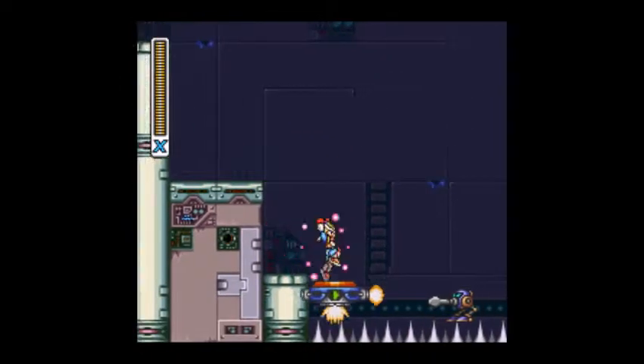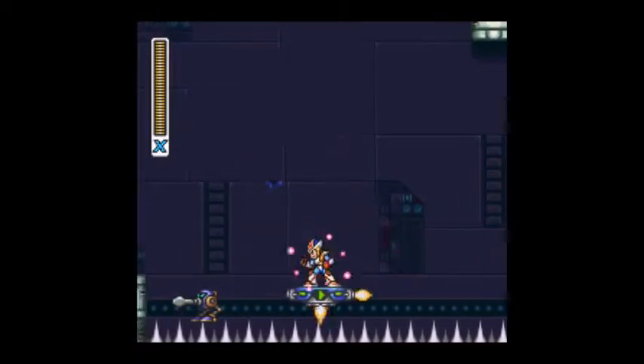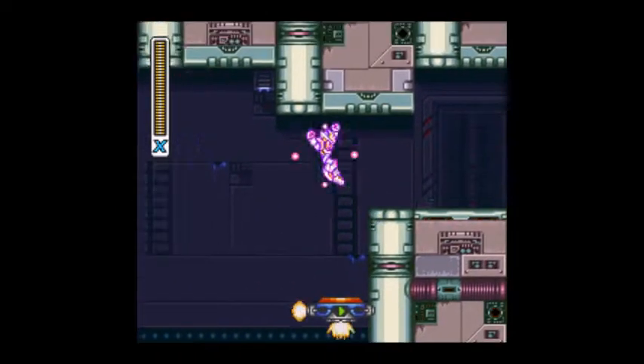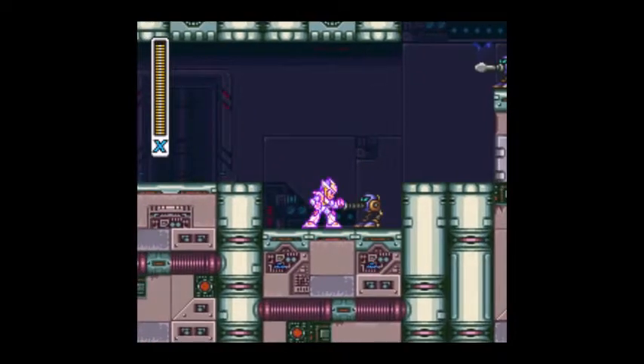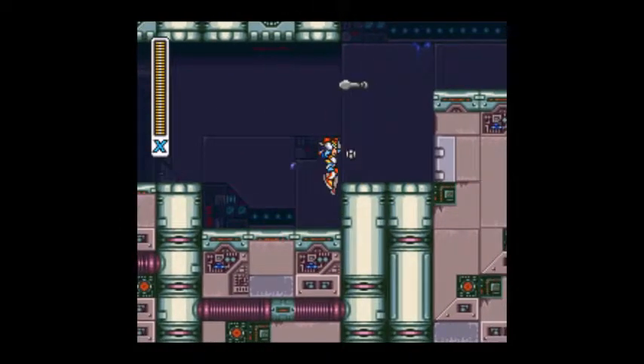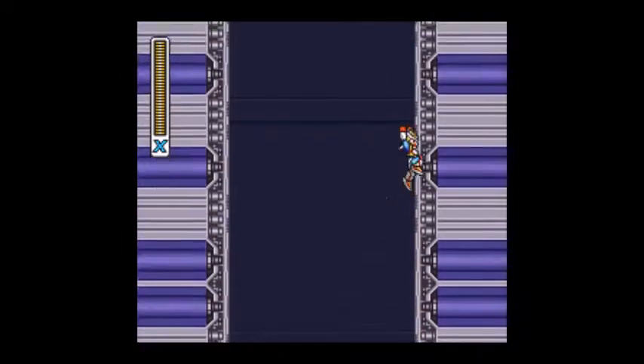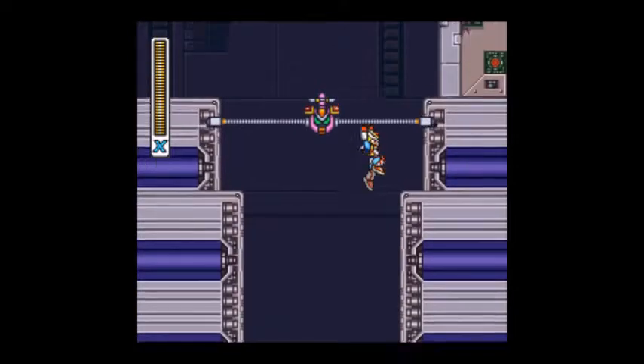Just dropping down here, go on this platform. It switches every time you jump on it, so be quick about that. And there's instant kill spikes now. There are these enemies up here, and from the first stage, these guys will try to crush you between the walls.